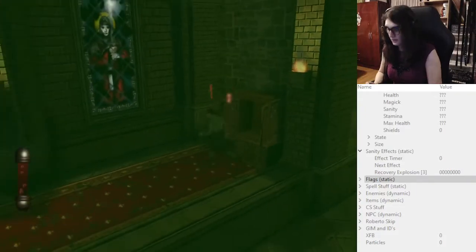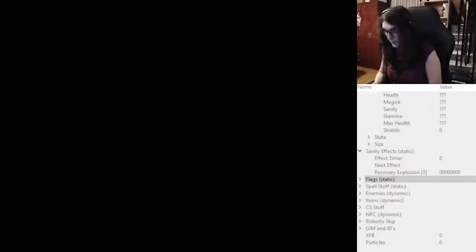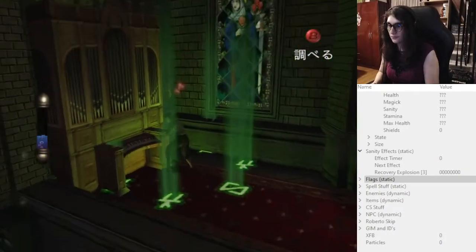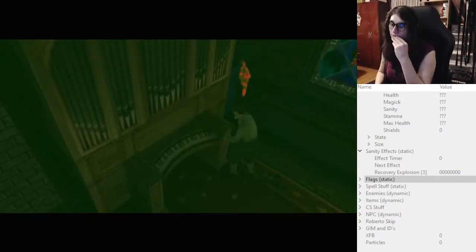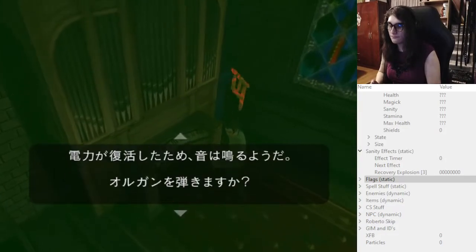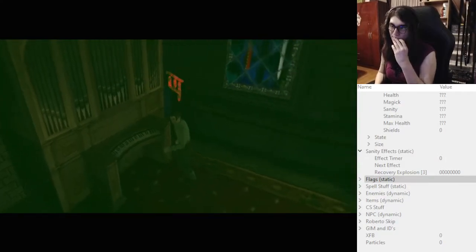Now what if you fail? Let's examine some failing scenarios. First, let's fail the puzzle. Okay, so we failed the puzzle — then you can just do it again. That's fine.